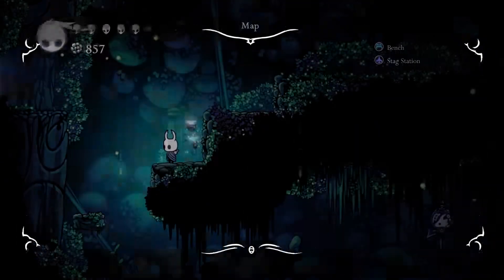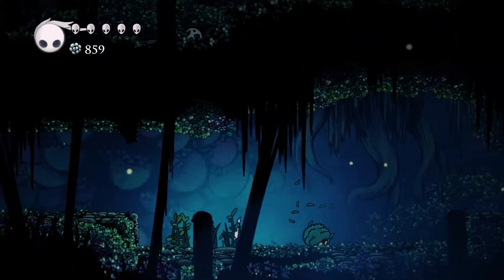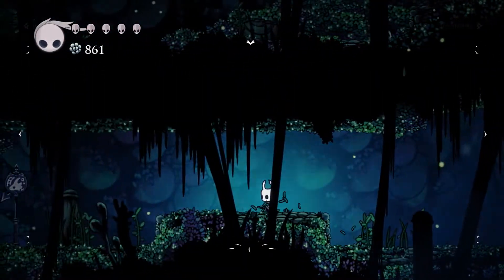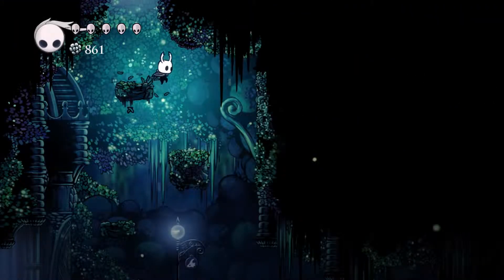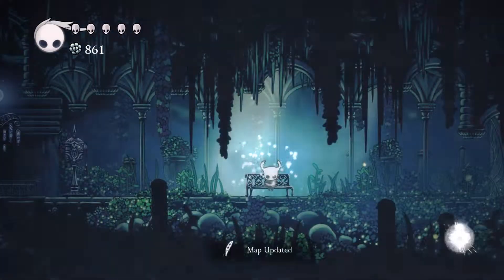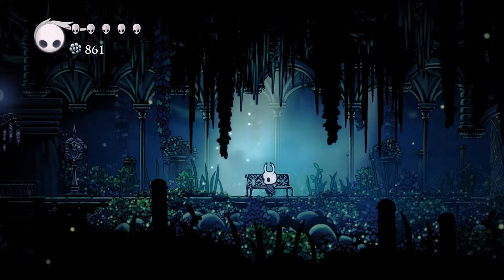Right, what way do I want to go? I don't think I want to go left just yet. I want to follow this sign because that sign means there's a stag station — a very nice sign to be following. Let's go see if there's a stag station down here. That means I'll be able to get back to Dirtmouth and purchase some things. Look at that sweet map — nearly explored the entire area. That's fantastic.